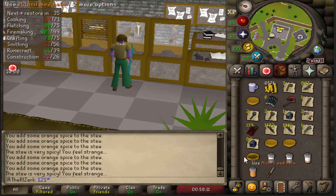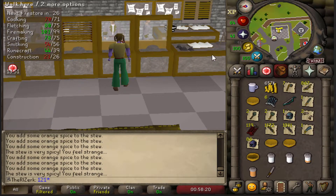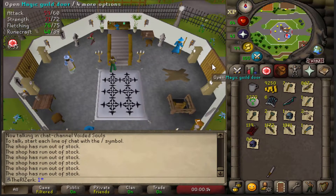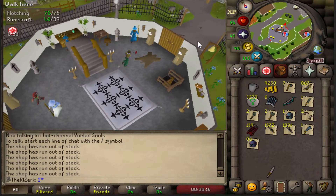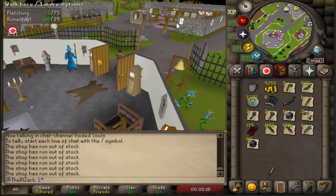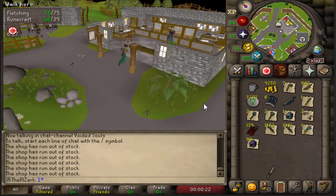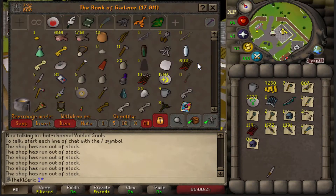So this is everything that we need to high-alch. There's probably about a mil worth of items here to just start high-alking. I'm going to do this all at the Seers Rooftop. And I need to go buy some natures. Hopefully that's enough nature runes — we are completely out of cash. So we got a lot of stuff to just start alking. I'll be back with you guys when I have it all done.